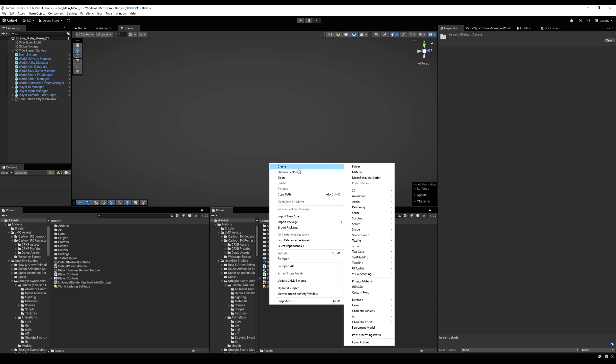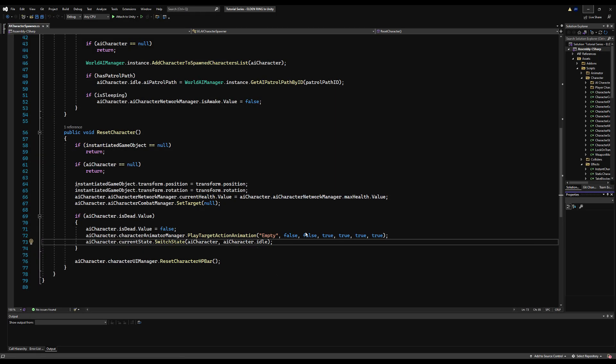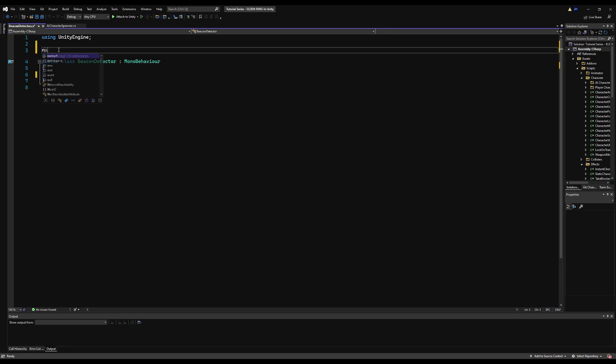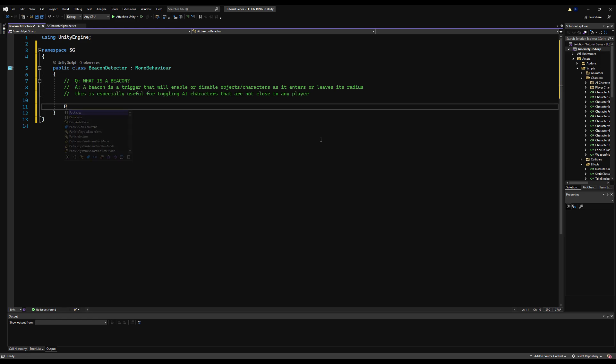On the video topic, we're going to create a new script called Beacon Detector. What we're going to do is make it so when we walk near AI, any player in your game will toggle them if they're within a radius. When all players are away from the AI, we're going to disable them to save on memory. So let's drop in our namespace and delete the start and update functions as is per tradition.